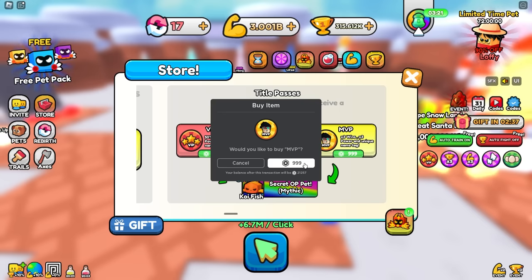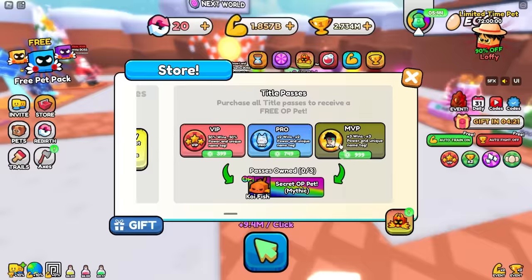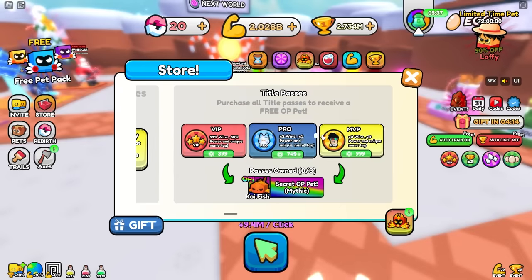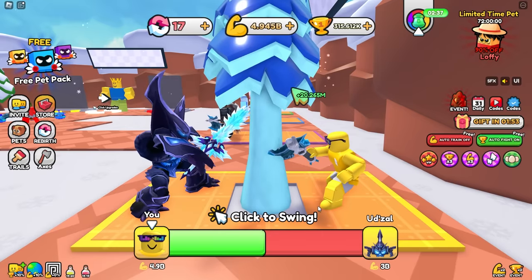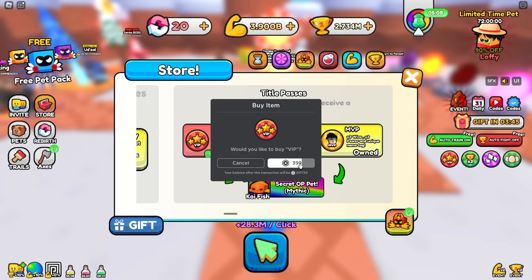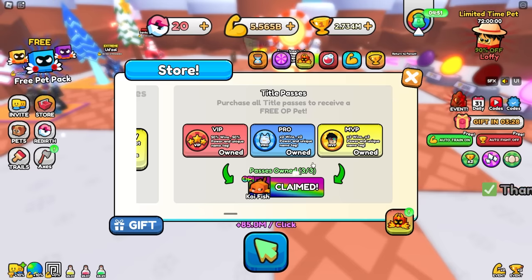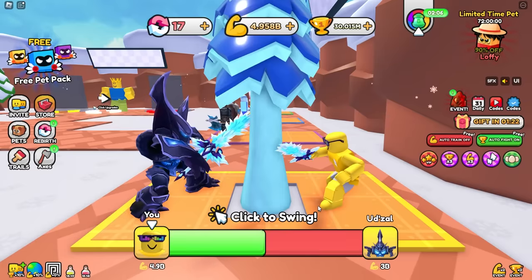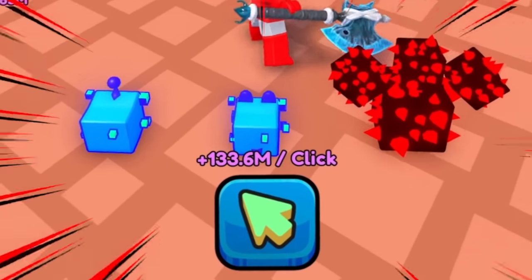Time to buy MVP for triple wins and triple power. This is the last thing I'm purchasing — it better make me super strong. Plus 20 million a click — I think I'm chilling now. Sonny, you purchased MVP? How did you see that? Now I gained 30 million a click. I'm also going to buy VIP and then finally pro because I want to see what this secret OP pet is. Now this OP koi fish — it does times 1,000! Now I get 133 million a click.